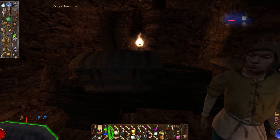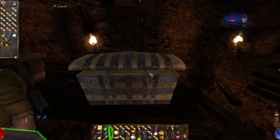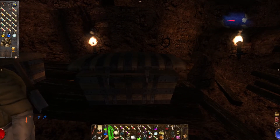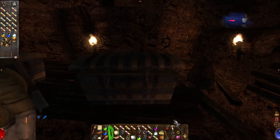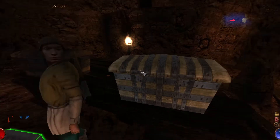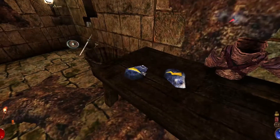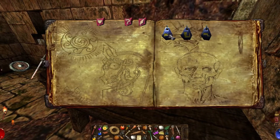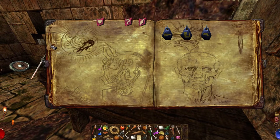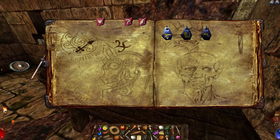But probably the ultimate example of what I'm referring to is the magic system, which is wild — completely iconic even amongst its contemporaries. The magic system in Arx Fatalis requires that you bring up magic mode and then use your cursor to draw runes in order, which will activate your different spells. Not only that, but the runes themselves determine what magic you can cast.